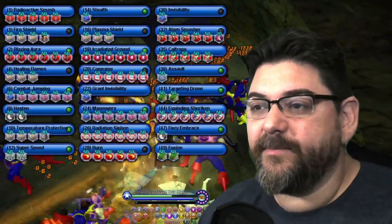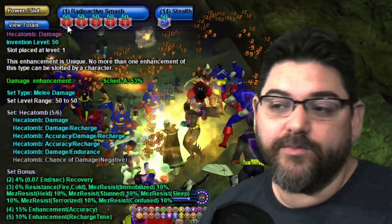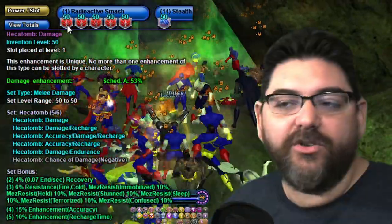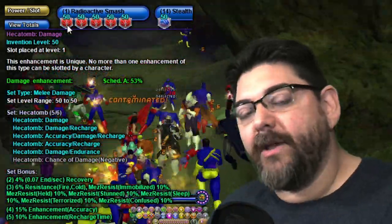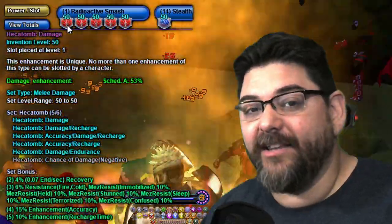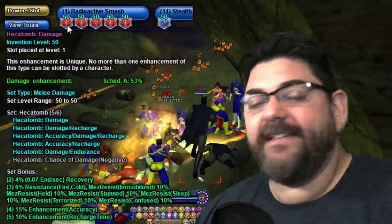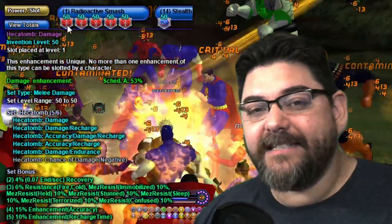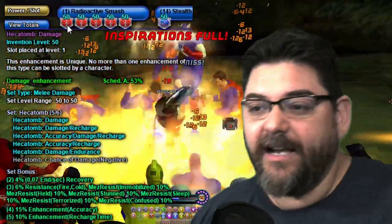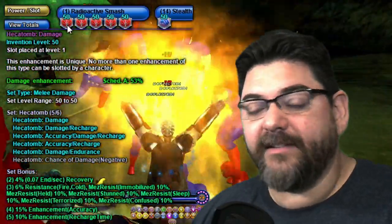For Radioactive Smash I took Hecatombs — all but the chance for negative damage, because I don't really use Radioactive Smash in my rotation so the chance of getting that proc is very low. There's no reason to put it in there. You're mainly trying to get the 10% recharge out of the set, along with 6% fire/cold resistance and recovery.